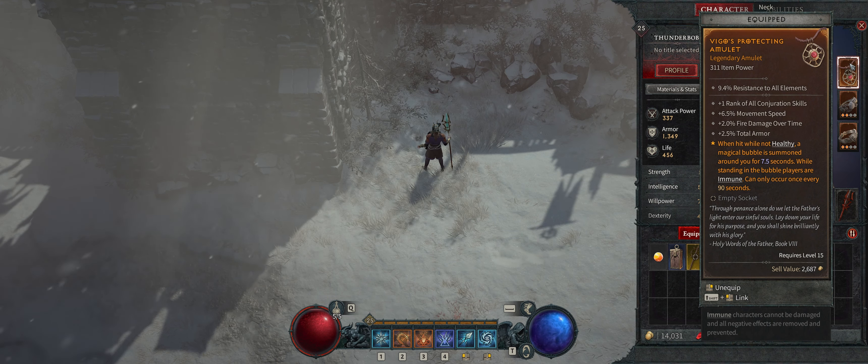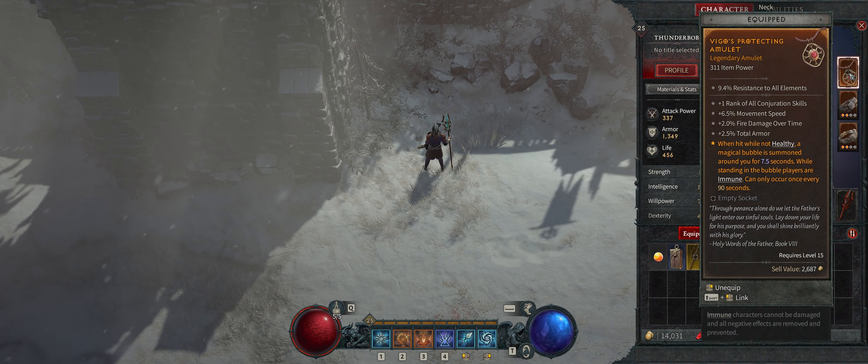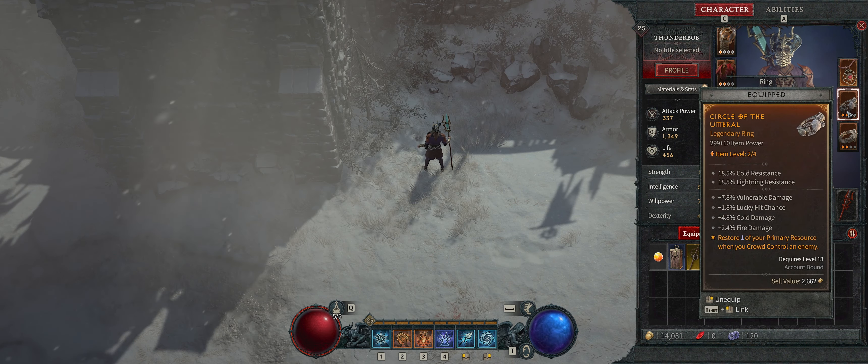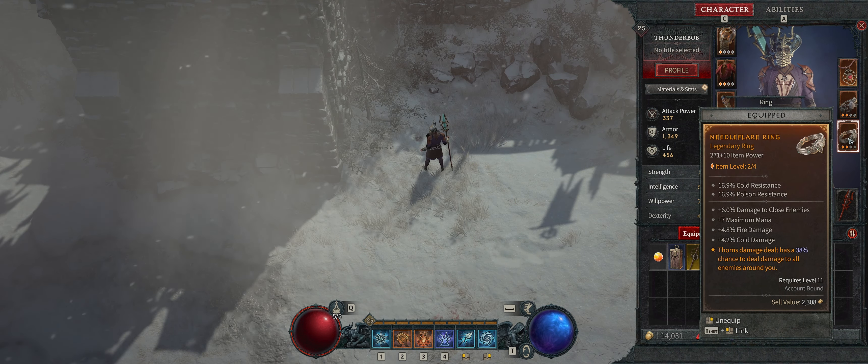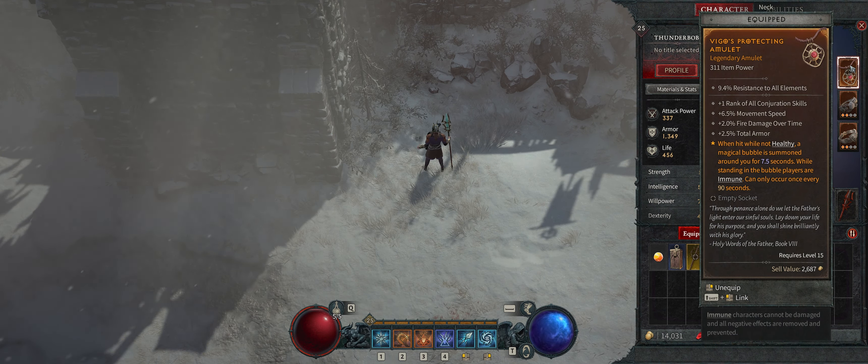Got this amulet — you get it during the main story and I should have socketed it already. It's got a really cool shield effect. Long live Vigo. A ring with cold damage, fire damage, and vulnerable damage — this increases the vulnerable damage we were talking about. Another ring with fire damage, cold damage, and thorns. This one actually gives me a lot of mana back — one resource every time you hit an enemy with crowd control, and since chill counts as crowd control that's a lot of extra mana. You also get a protective bubble for 7.5 seconds when you're hit while not healthy.